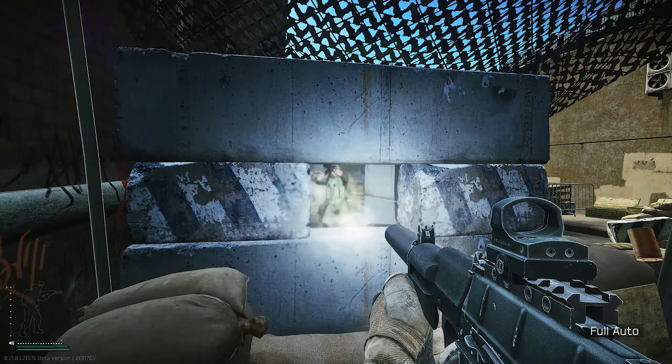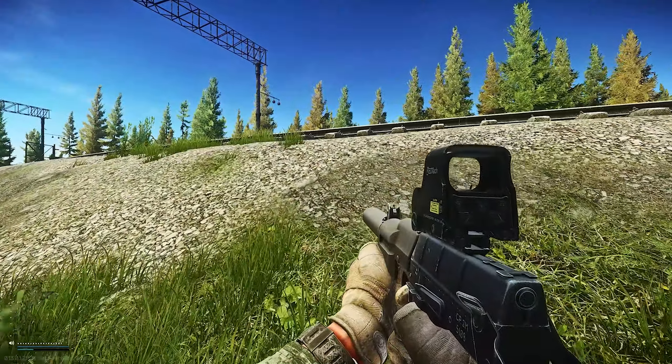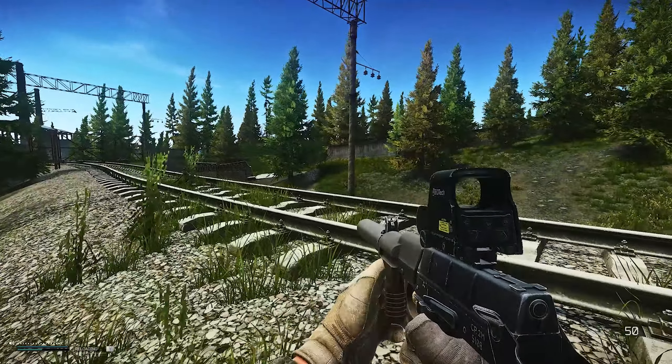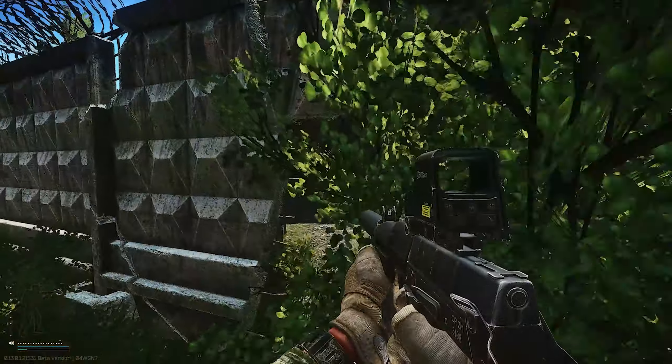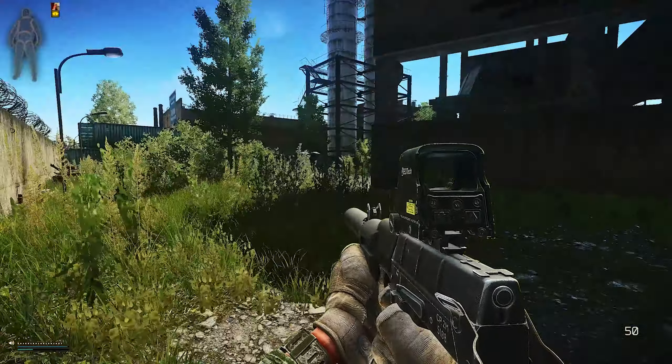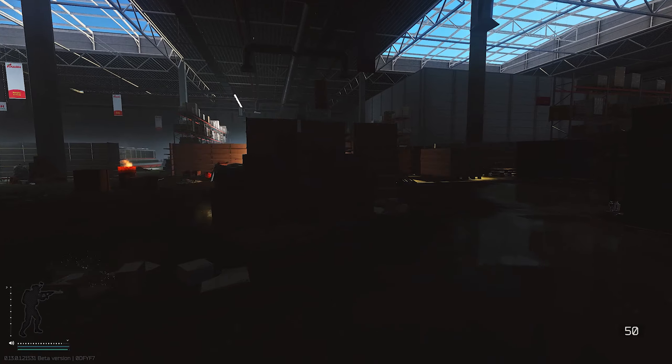On the other side, if you take the new SR-2M, it has 35 penetration and you can get it from Prepper level 3. On top of that, we have the 5.45x39 PP, which has 36 pen — and you get that from Prepper level 2. And that's not the end.